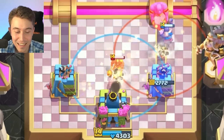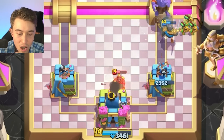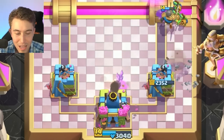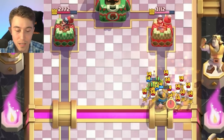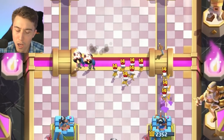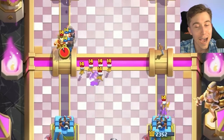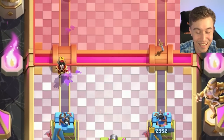We're gonna go for a Tornado here, and he's gonna Tornado too. Let's log to disrupt his Bowler shot. We can go in for Wall Breakers and kite some of the Skeletons - that was so good on our end! We're not winning the game necessarily, but it's doing something.